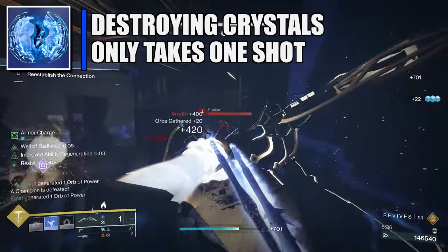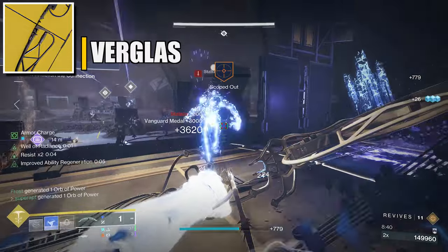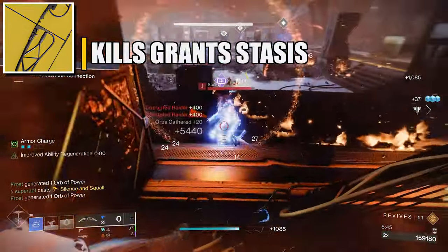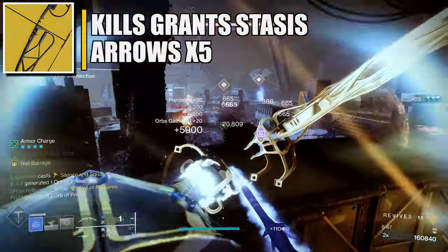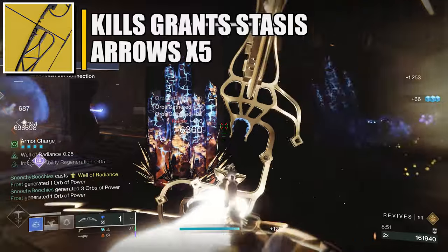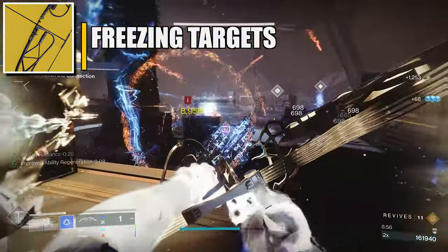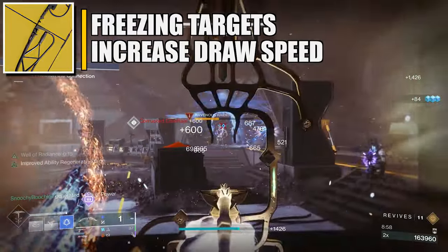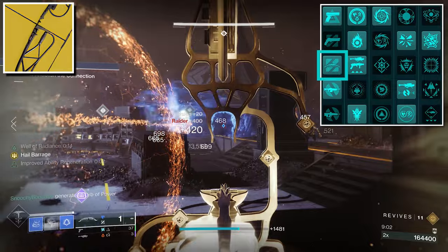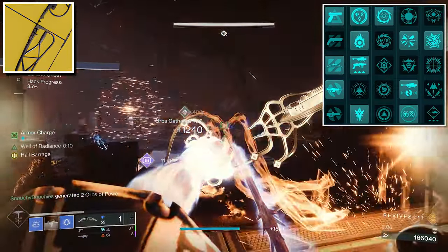The last fragment is Whisper of Rending — primary ammo weapons deal increased damage to stasis crystals and frozen targets. The best exotic for this stasis build is Verglas Curve — final blows grant stasis arrows, and your next hipfire shot fires all of them in a single volley, holding up to five stasis arrows. The catalyst makes freezing or slowing a target grant faster draw speed for a short time. You'll also stun unstoppable champions with this bow, both through the bow mod and by freezing them.